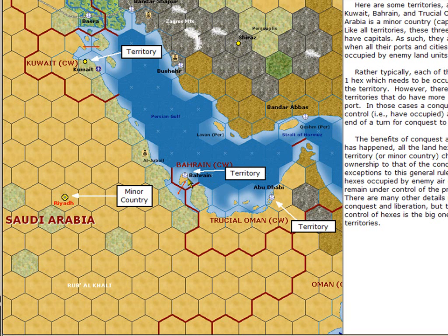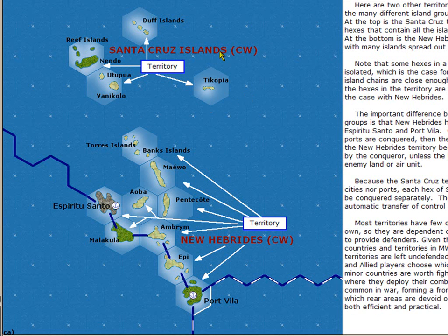Bahrain is a territory that consists of just one hex with a minor port. Trucial Oman is a territory composed of many hexes with a minor point at Abu Dhabi. Other territories are island sets, such as the Santa Cruz Islands, composed of four island hexes, and New Hebrides, composed of a chain of islands.